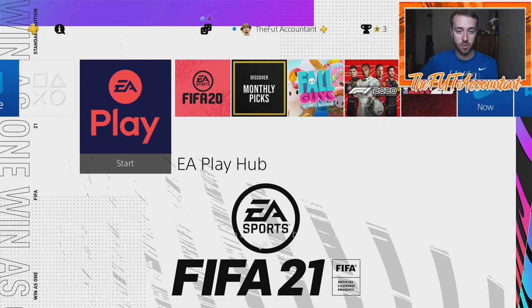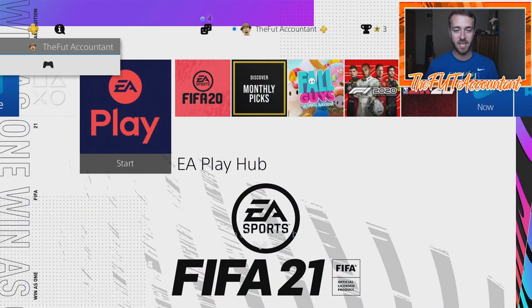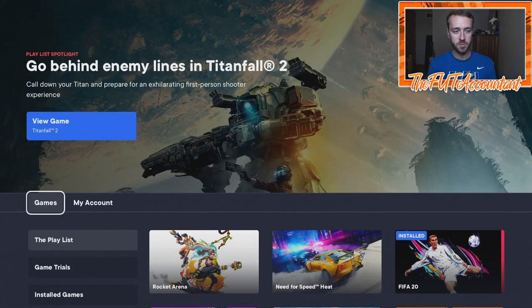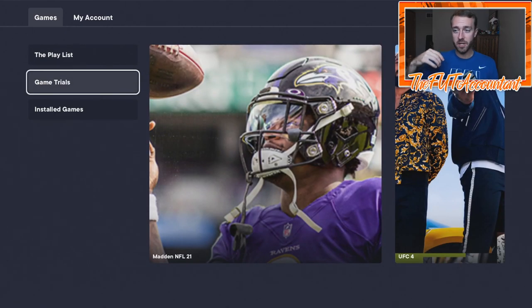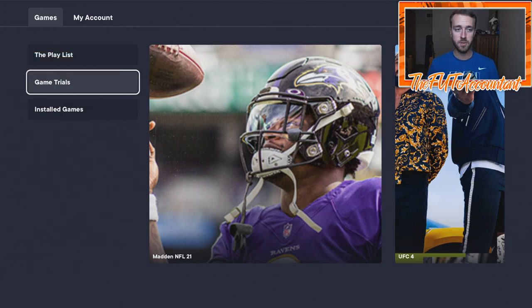Starting from the basics: if you don't know what EA Play is, you download this app from either the PlayStation or Xbox store — it's called the EA Play Hub. EA Access was renamed to EA Play this year; it's the same thing. Go to the home screen, sign up, find the game trials tab, and that's where FIFA 21 is going to show up on October 1st, hopefully around 4 p.m. UK time, which is when it came out last year.